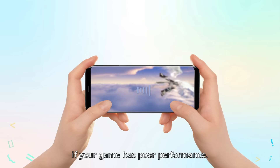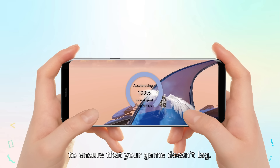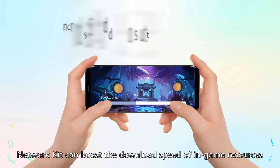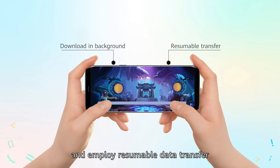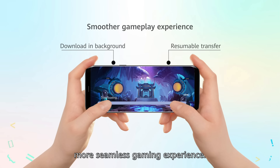Pretty graphics mean nothing if your game has poor performance. Luckily, HMS Core provides network acceleration to ensure that your game doesn't lag. Network Kit can boost the download speed of in-game resources and update packages, and employ resumable data transfer and background download for shorter loading times and a smoother, more seamless gaming experience.